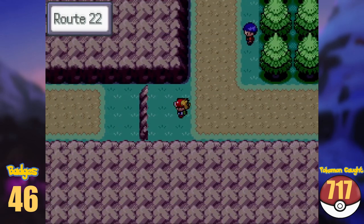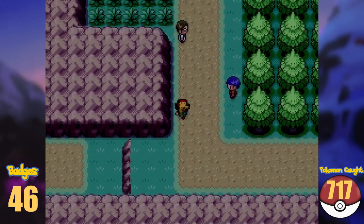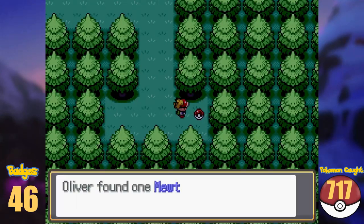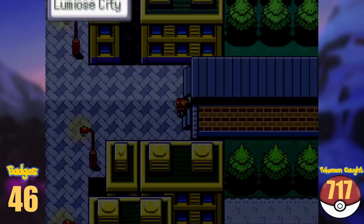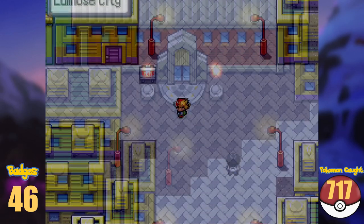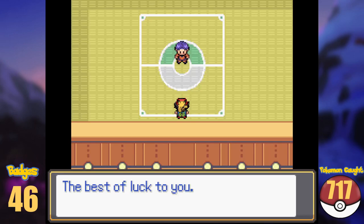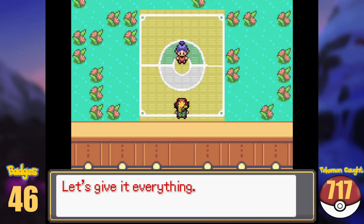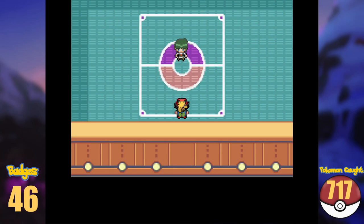We exit the city west and onto Route 22, connecting it with Lumiose City again. Before we actually arrive there though, we stop to pick up the Mewtwonite X and Y. Back in Lumiose City, all we can do now is taking on the Kalos League. We register and did our first battle, second battle, third battle, and the fourth battle, before we face Sawyer as our fifth match.